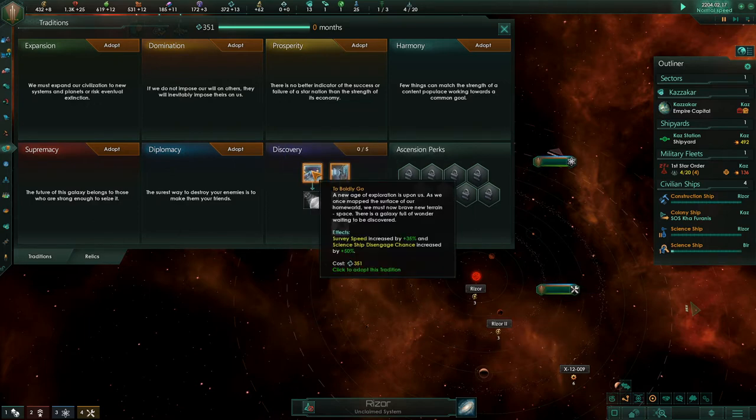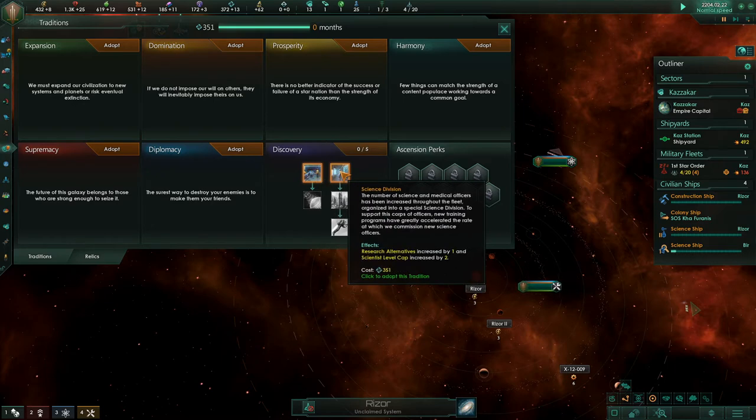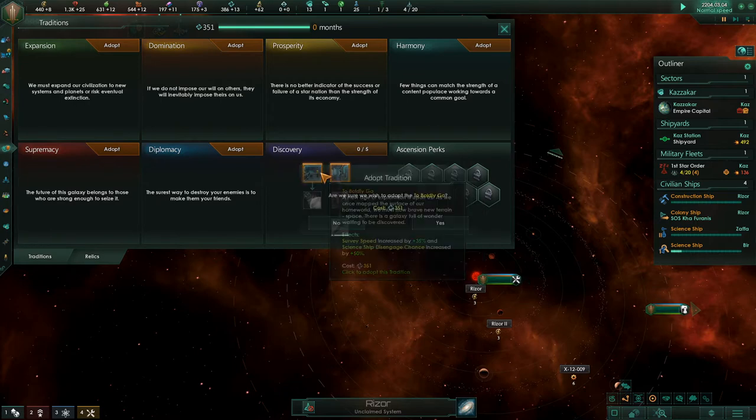There is a galaxy full of wonder waiting to be discovered. Yes. I just want to see what this alternative is — research alternatives increased by one, scientist level cap increased by two. Later. Discovery first. 'To boldly go' — it's the Kerbal way.